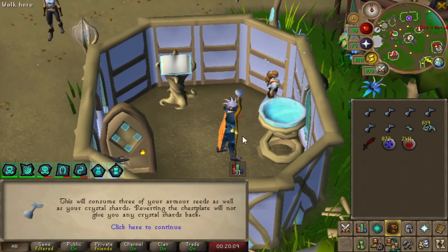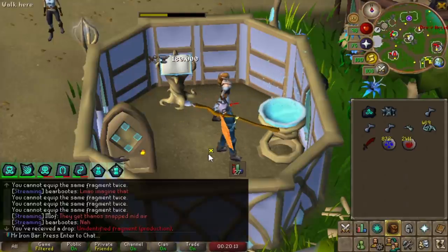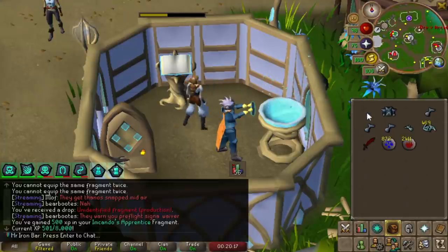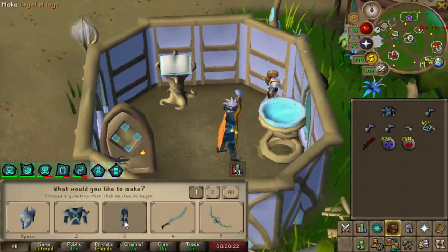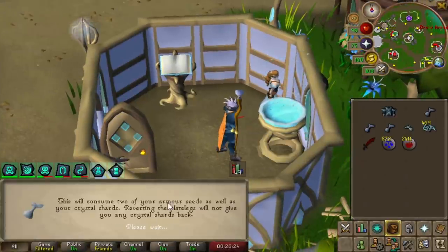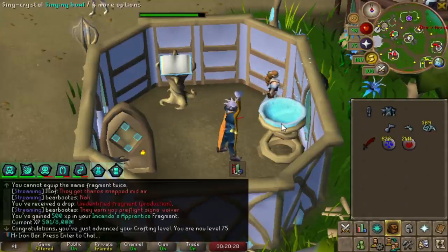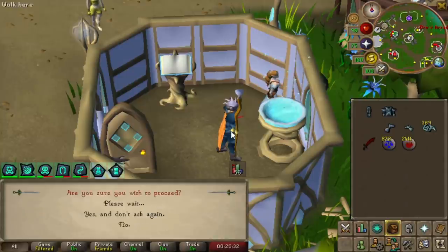We're finally here, boys. Let's go ahead and make ourselves some armor. What was that XP drop, man? That was insane — and Camo's Apprentice. Let's make the legs too. Oh my god, 120,000 XP combined. Absolutely redonkulous.